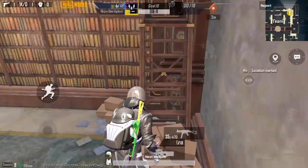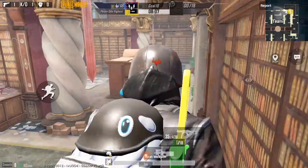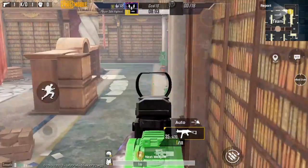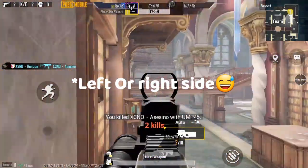Hello guys, these ladders or stairs are in both edges of the library map. You can just climb here by spamming the jump button. Now just wait for the enemy to come from their base and kill them, just like I do. But you need to take care of your right side.